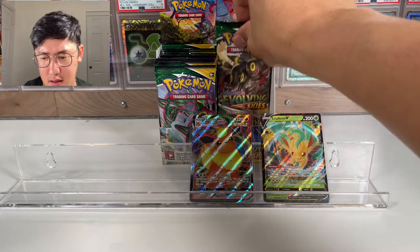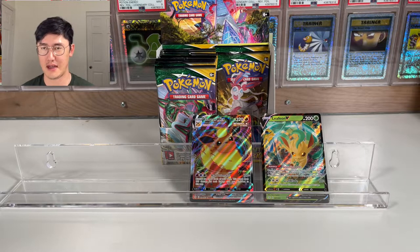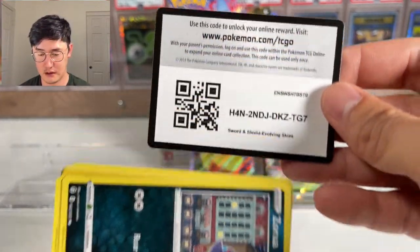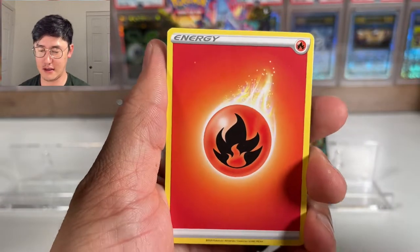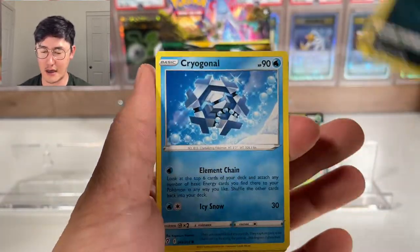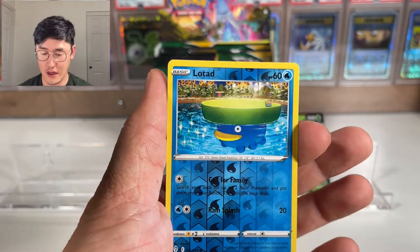Obviously there are other cards I don't want to pull from this set — Garbodor in particular. If you saw my video where I opened the worst Oblivion Sky booster box, I pulled two Garbodors. For this box I really want a VMAX, but I'll take a V Alt-Art of Umbreon, Dragonite, or Rayquaza. I really like how Rayquaza encompasses the whole picture. From this pack: Bergmite, Drowzee, and Lotad...